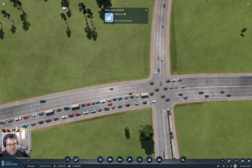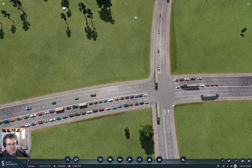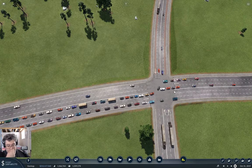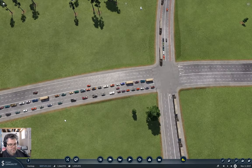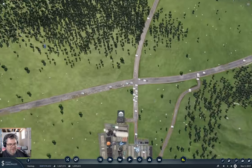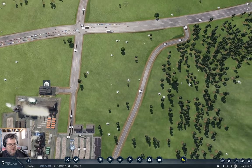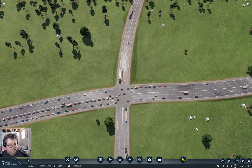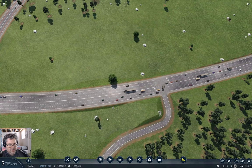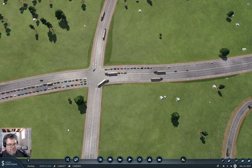Lights would work so much better in the game if transport — if they didn't just block each other, if they were channelized. So if there was a protected left-turn phase and a through phase. But because we don't have that, we have a lot of trucks and whatever blocking other traffic. I could fix that a little bit by building a flyover.